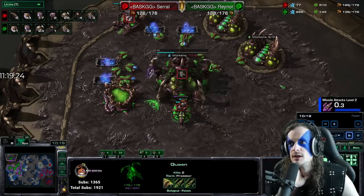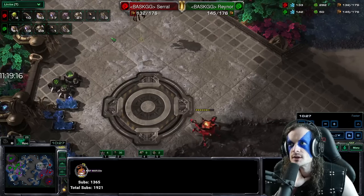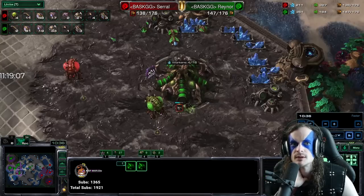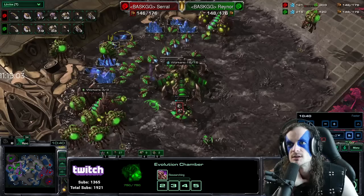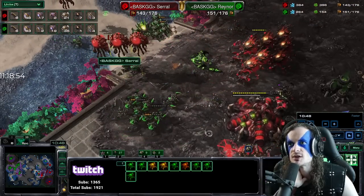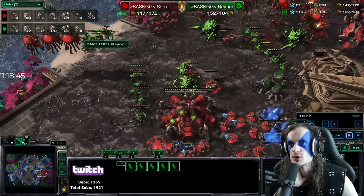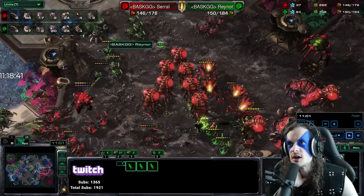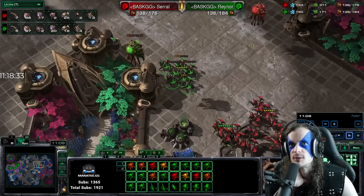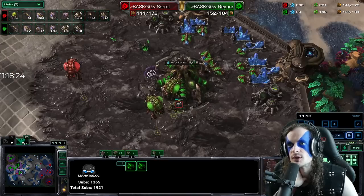Fourth base for Rainer is up. Fourth base for Serral is also probably up, but Serral is at 48 workers. The banes in the main — he notices, pulls drones, and only one drone falls. Could have been worse. Plus two missile on the way for Serral. 61 drones for Rainer, 53 drones for Serral, three queens each. Rainer has one ravager; Serral has four. Serral goes for the biles but the overlord micro is good.